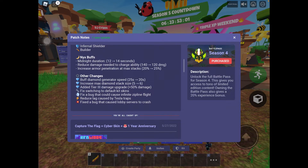Other changes: they buffed Diamond Arm, they buffed the Diamond Generator Speed, and they increased Max Diamond Stack Size — it was 5, and now it's 6. And they added a Tier 3 Damage Upgrade, that is pretty cool — a Tier 3 Damage Upgrade for 50% damage.